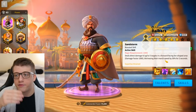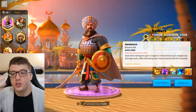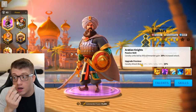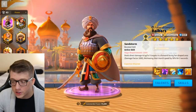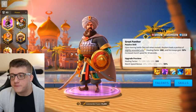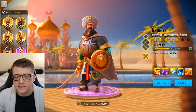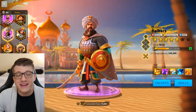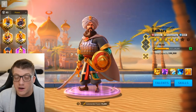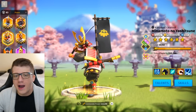Baybars deals five-target AOE damage and has a really powerful 50% march speed reduction for two seconds, essentially snaring the target and enabling your other armies to swarm them. Both commanders have 20% cavalry attack and Baybars' AOE against five targets actually deals more damage than Minamoto, making him a really good early-game cavalry commander. You also never want to use an epic as your primary since they're easy to spot as purple icons — so hide Baybars behind a legendary commander.